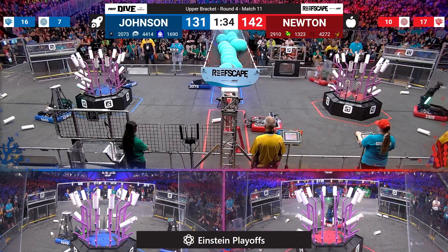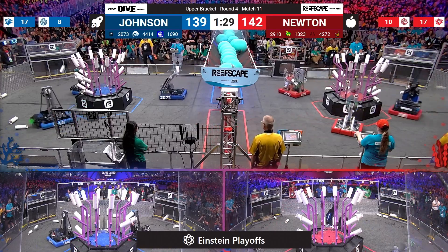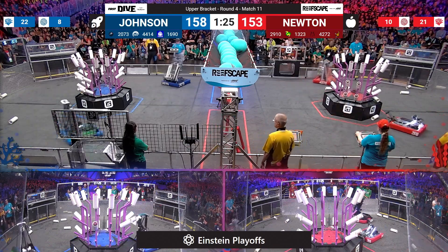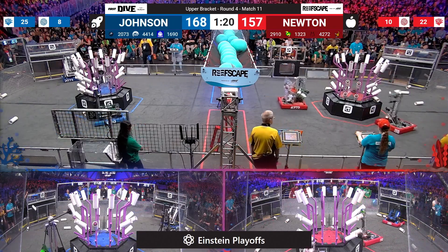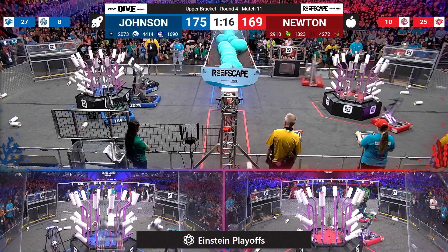The last algae on the move is blue — that's from Eagle Force. We saw them do it in auto and they're going to do it again here in teleop. No more algae in sight; it is all coming down to the coral on the reefs. Alliances are neck and neck, just a few points of separation, with under a minute and a half remaining. The algae advantage is in favor of the red alliance.